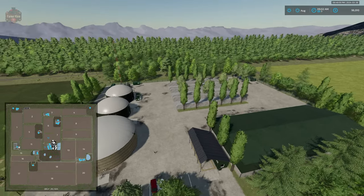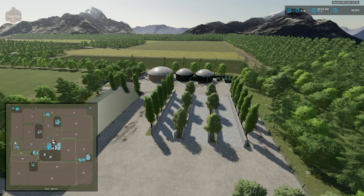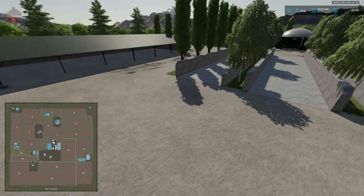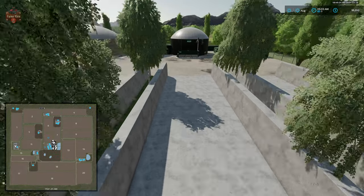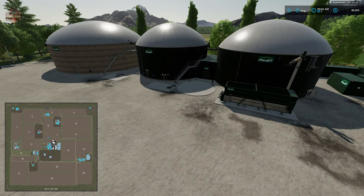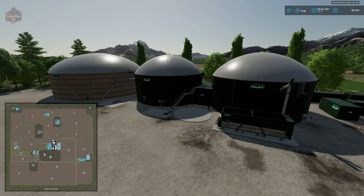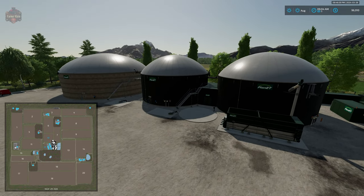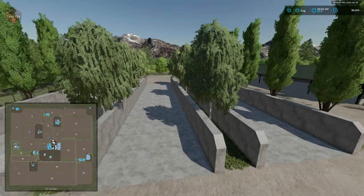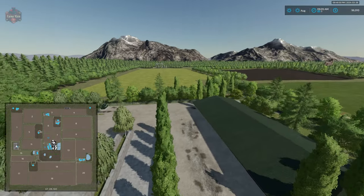We're giving the map a full point with respect to productions built in or areas set aside for production. At the BGA we have a large building for machinery, three pull-through bunkers, and the biogas plant itself. The triggers don't appear until you buy the land. You can sell the biogas plant — when you do, the plant vanishes, but the deco elements, pull-through bunkers, large shed, and scale house all remain.